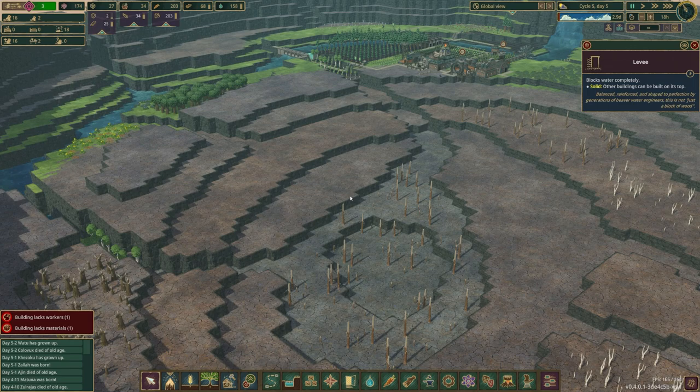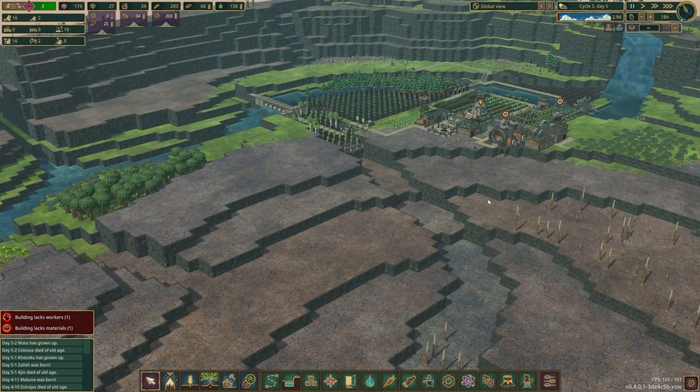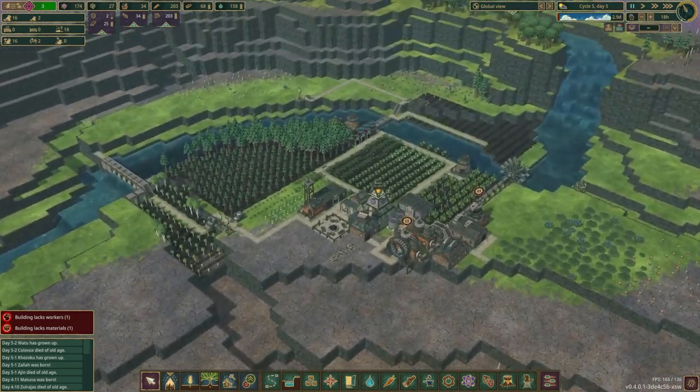It is hard mode so droughts can get pretty long — not as long as the 49-day super droughts we had in the last major playthrough, but still enough to give you pause about wanting to have just a one-deep pool of water. So we'll have to think about that a little bit.